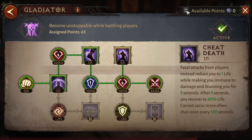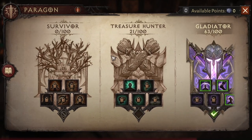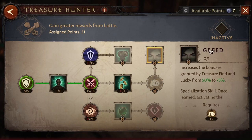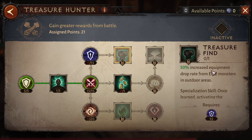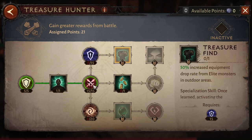Others are saying to use Treasure Hunter for PVE because of Treasure Find, which increases equipment drop rate. Yes, the chance is increased, but it does not guarantee legendary items. It's up to you if you want to spend points there, but across both PVP and PVE you really need damage.